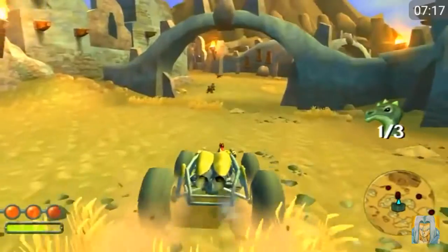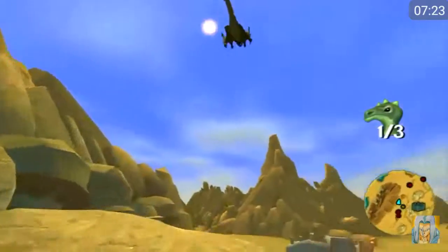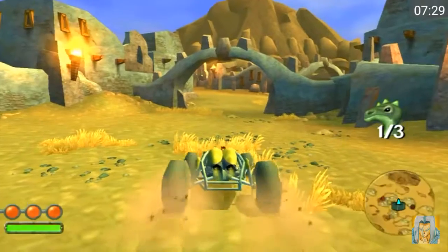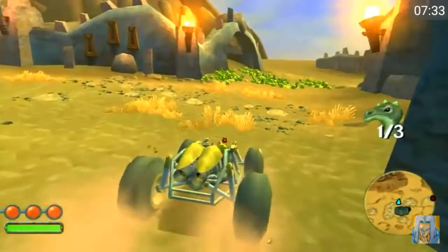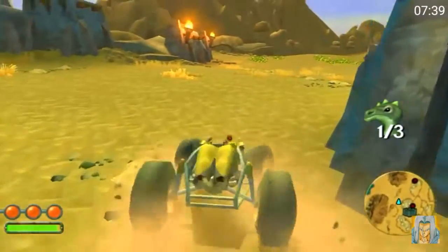All you have to do is just pretty much control it throughout the course, and now the same course right here. Dammit — it worked the first time. Alright, let's get another one. Now, I know if you run over these cactuses it kind of destroys the spikes on them, but I think they actually do respawn.